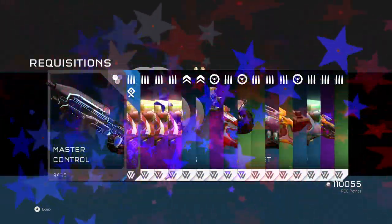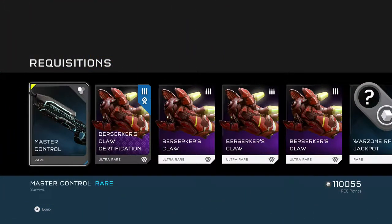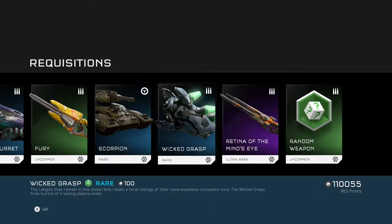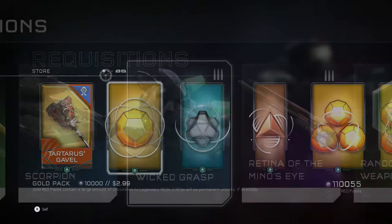Now on to our ninth gold pack. Master Control — awesome. Now we have Master Control for our AR and Magnum, so that's really cool. And Certification for Berserker's Claw. It's really cool. And then just basic stuff.